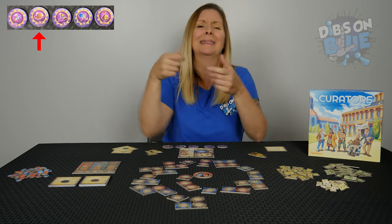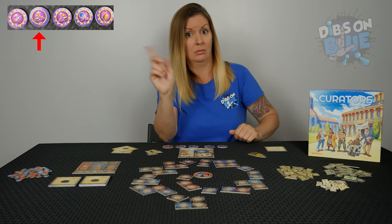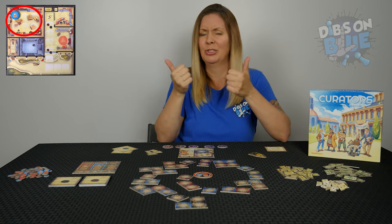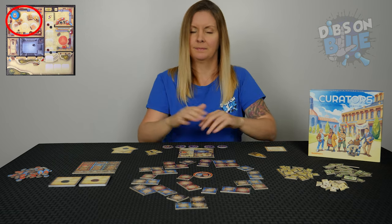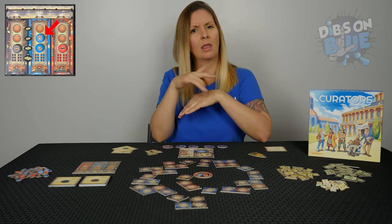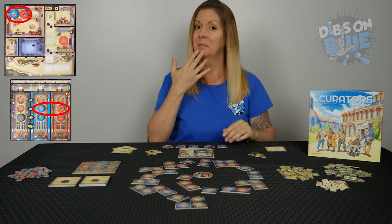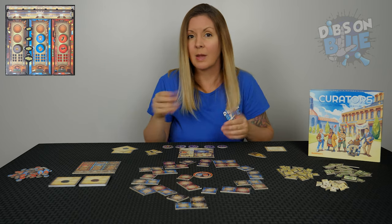If you choose the archaeologist action, flip over that worker chip and take one object in the color of your choice. Then store the object in your museum. You can store up to six objects in your museum. If you should ever have more than six objects, you must choose which to discard back to the general supply so you get back down to six. Then take one more object of the same color and place it in the auction house if there's room available. Objects should be placed from the bottom to the top. If you flip over two archaeologists, take two objects of two different colors.